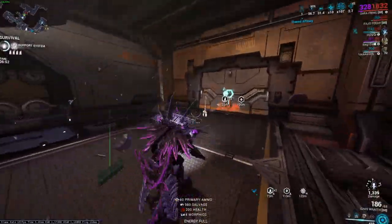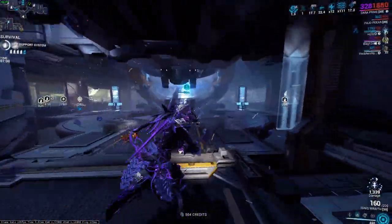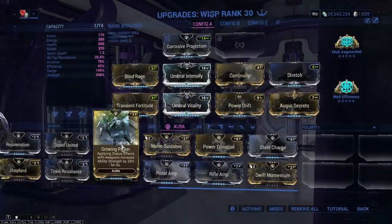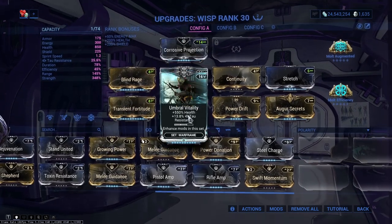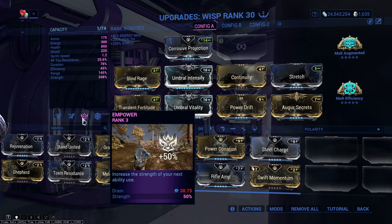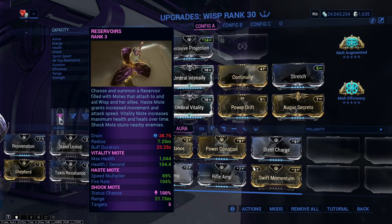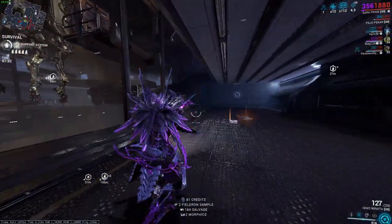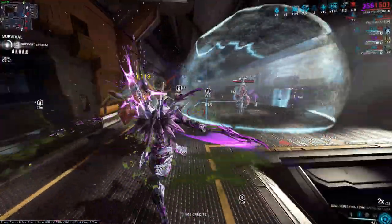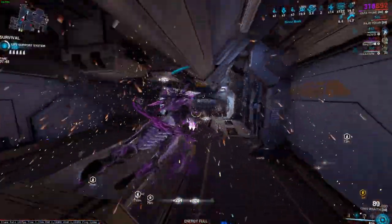The third, but certainly not least, warframe is Wisp. Keep in mind my Wisp is not fully built since Wisp Prime is coming out anyway. The aura is Corrosive Projection, though Growing Power is the better option. Blind Rage, Transient Fortitude, Umbral Intensify, Umbral Vitality, Power Drift, Augur Secrets, Stretch, and Continuity — maxing out power strength, as much health and fire rate/attack speed as possible. Molt Augmented and Efficiency as well, plus Empowered subsumed on the third ability for 50% extra power strength. Note that exact numbers depend on your Archon shards.